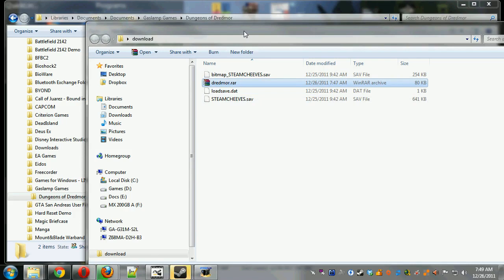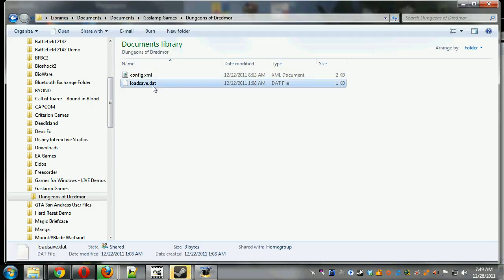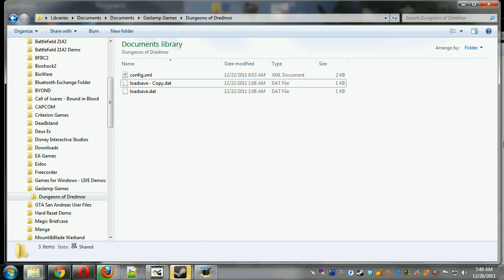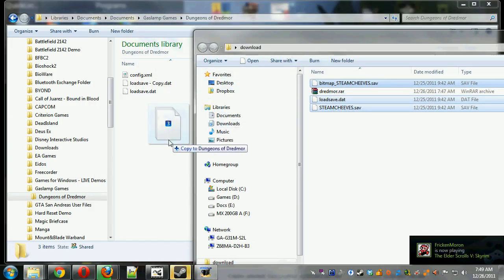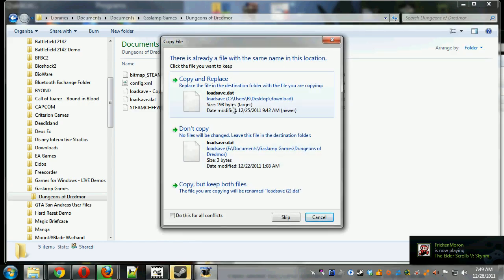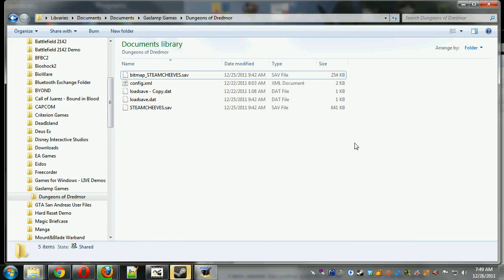In this case it is three files, and before we copy them into our Dungeons of Dreadmore folder, we're going to want to back up our original loadsave.dat, which is inside your Documents or My Documents folder depending on which version of Windows — Gaslamp Games, Dungeons of Dreadmore folder. So let's make a quick copy of that, then go here and copy all these files over and say yes we want to replace. That gets us prepared for the second step.